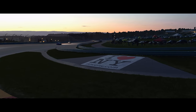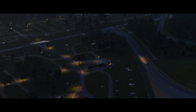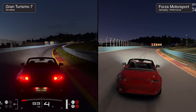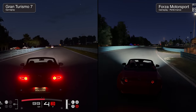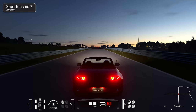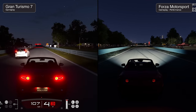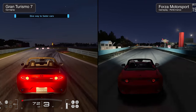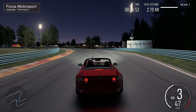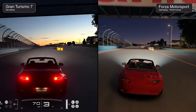Moving to Watkins Glen International, a circuit in New York that first opened in 1956. We begin with the sun low in the sky driving a red MX-5. This showcases a difference in approach between the two games. Gran Turismo's sky system is particularly striking — Polyphony poured a lot of time into simulating the sky dome. The intense red glow of the MX-5's tail lights as it darts around the track is utterly captivating. Forza sets up spotlights around the course to minimize dark areas — less dramatic but arguably more realistic for a real nighttime race.